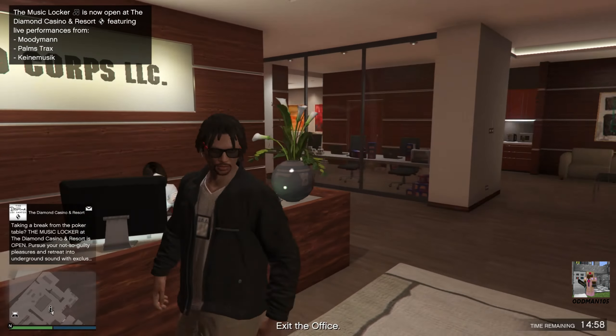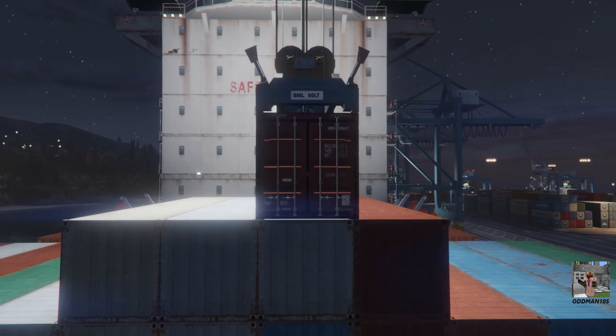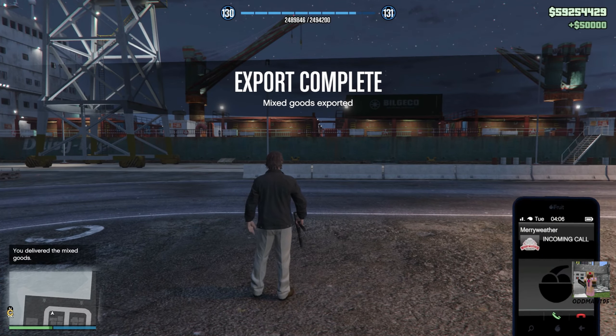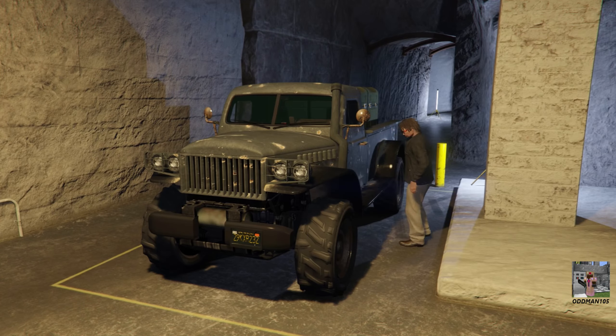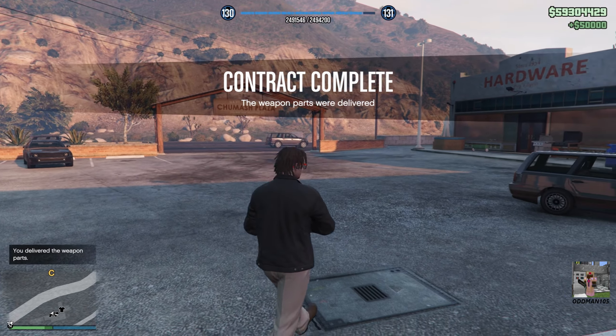Next, don't forget to take care of your businesses by delivering export mixed goods for your CEO office, which can be completed in less than five minutes for a quick $50,000 payout. And last but not least, don't forget about the excess weapons shipment at your bunker for delivery to Ammu-Nation for an additional $50,000 payout. Just like that — $50,000, contract complete, let's go.